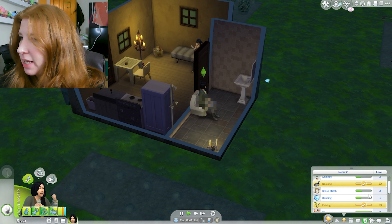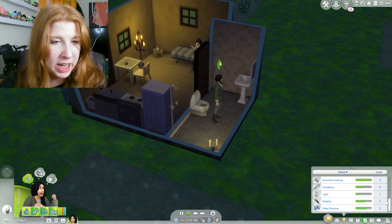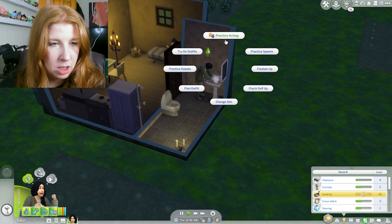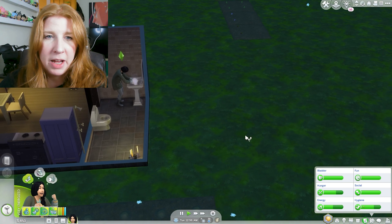We need to max out our skills. We've maxed out cooking, we've maxed out fishing, we're at eight on gardening, six on handiness, and charisma is at four. We've been working on our charisma.